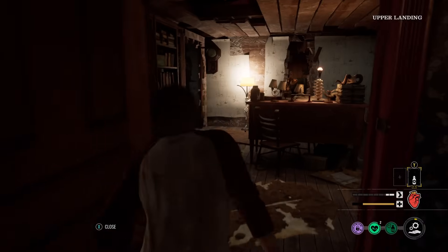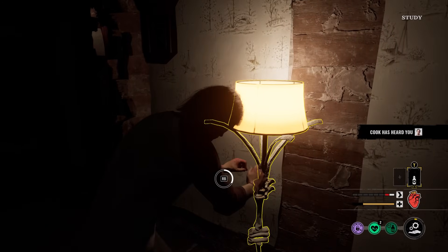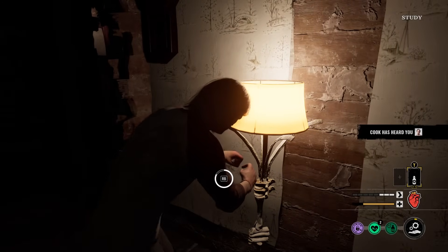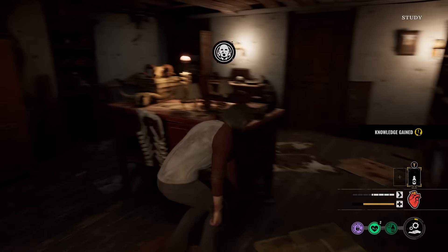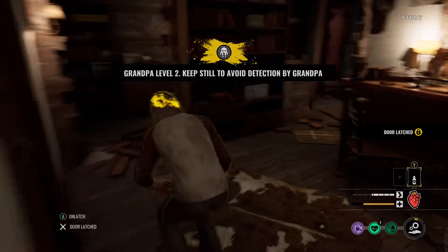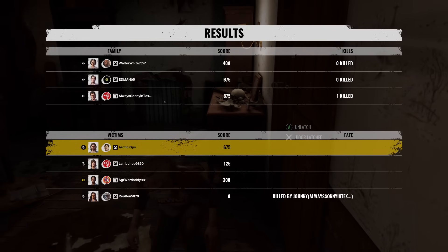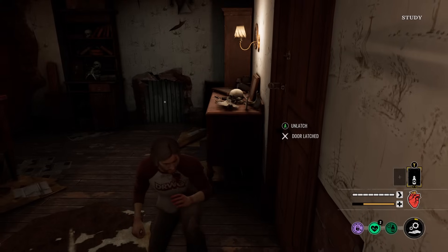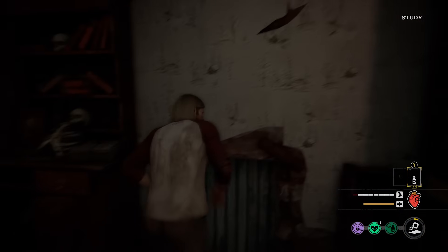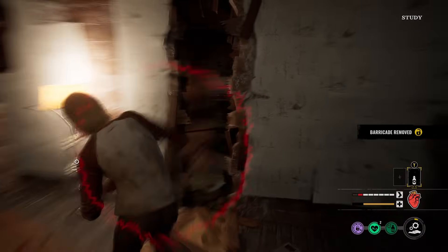I'm going upstairs. Can I lash this? Oh no, I can't lash that from here. The Cook has heard me. Let me just keep on inspecting this real quick. I'm going to latch this as well. Get away from me, Cook. I just got an idea — none of these family members can crawl through wall gaps or crawl spaces, so that should help us out a lot.